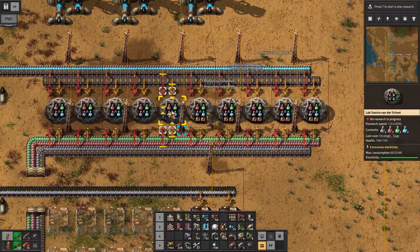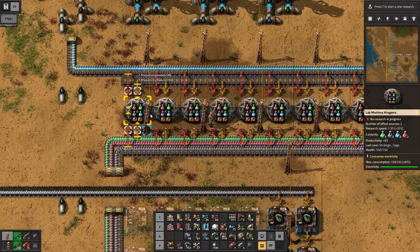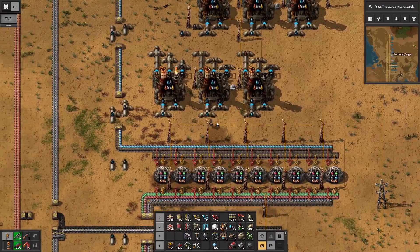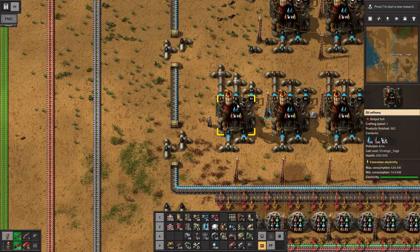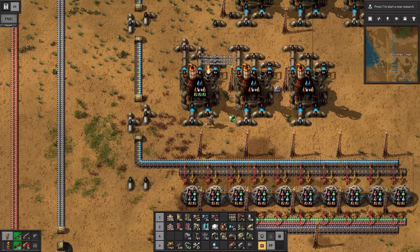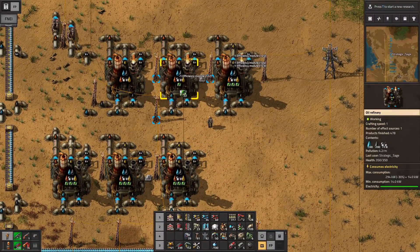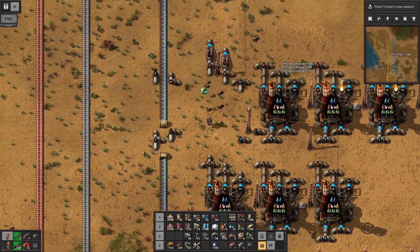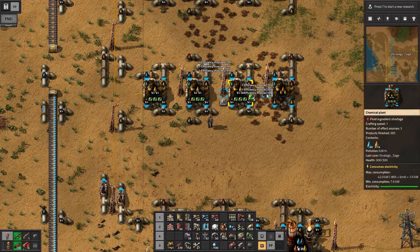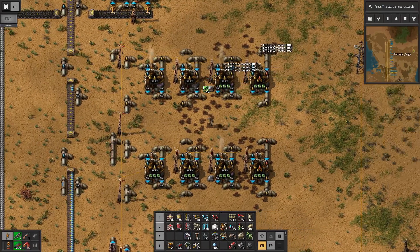After you've put modules in the labs, I'd really say the second most important thing is to double-check them — make sure all labs have the next tier of productivity; it's that powerful and important. Then, not so much in terms of pollution but actual power bill: the refineries, at almost half a megawatt each, definitely get efficiency modules. All of our chemical plants can take three modules each. Slapping these in is going to go a significant way in lowering our power bill. And lowering our power right now also indirectly lowers pollution because of the steam power.